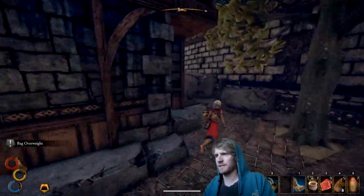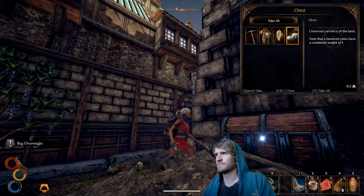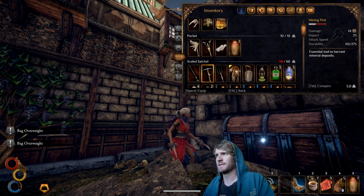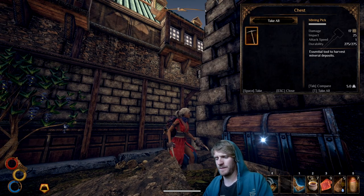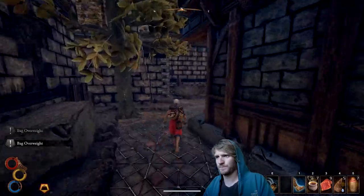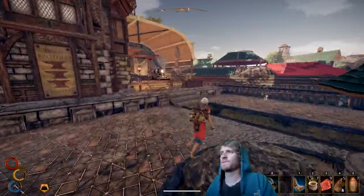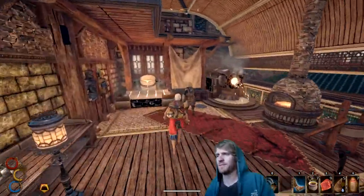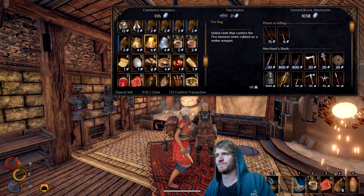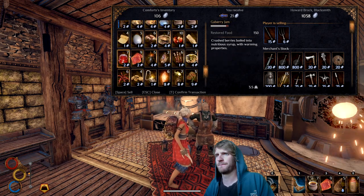Bags are overweight, but I got a few things to sell. Rondelle dagger — take that. Tattered purifying quartz. Mining pick — I'm going to take that mining pick and put the damaged one in the chest. Gotta get to the blacksmith to sell some things. Harmattan — home of Sorbor Academy. It's an option to join this quest line if you would like.